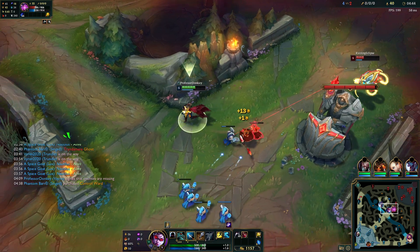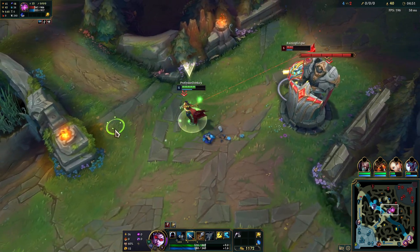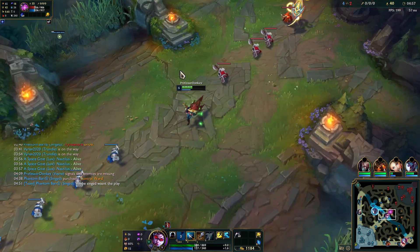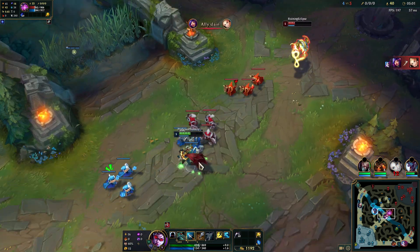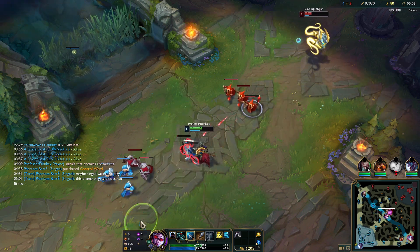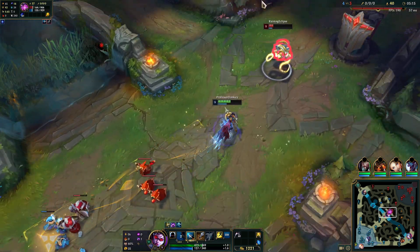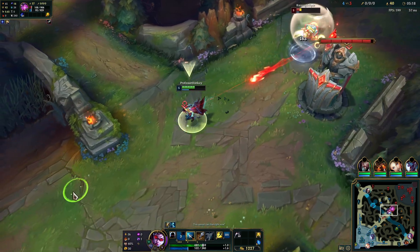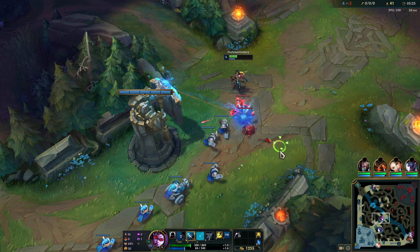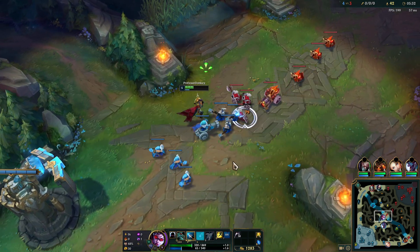I knew I wasn't gonna get the kill there because he has Barrier, but I have to tumble in to get that cooldown out of him. 42 to 27, we'll take it, that's plenty good.